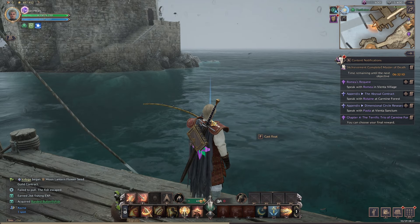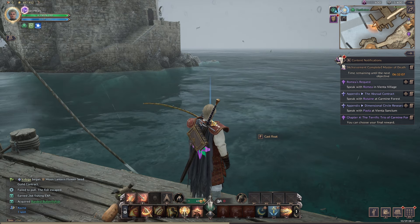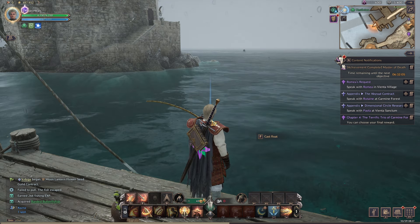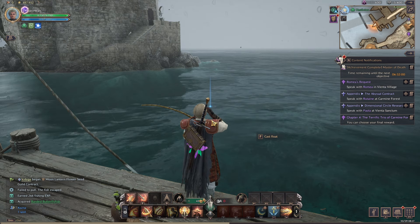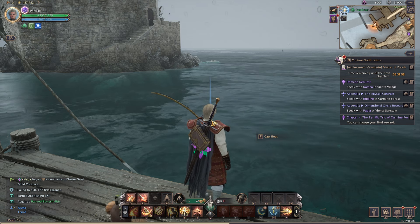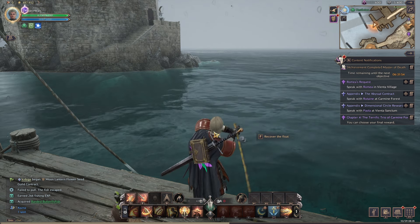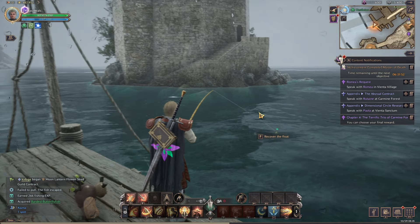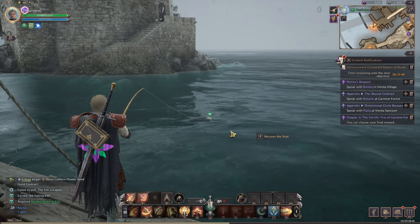One mistake I made is I kept holding down the button consistently, and the green bar emptied — and then eventually it would just not work. You must keep releasing the button to let the green bar fill back up, because that's your strength energy. And if you're not sure which way the fish is suddenly going, just release the button and look quickly. You'll be fine.